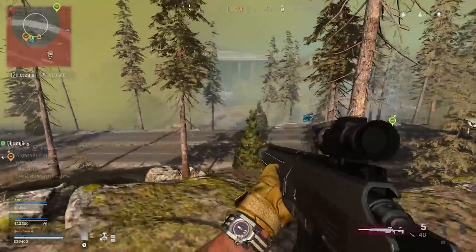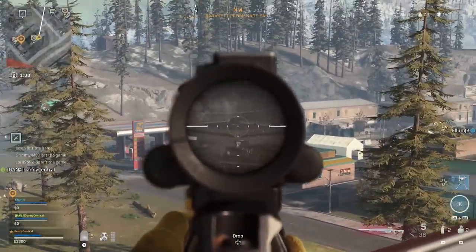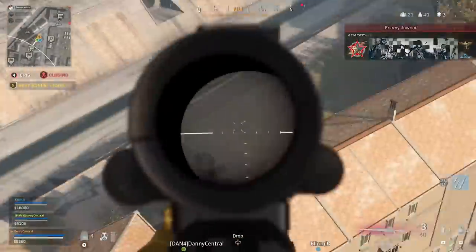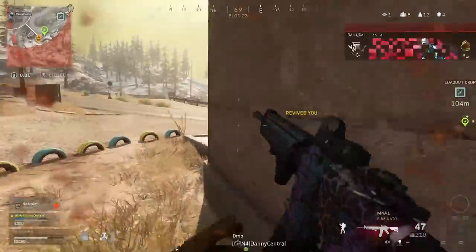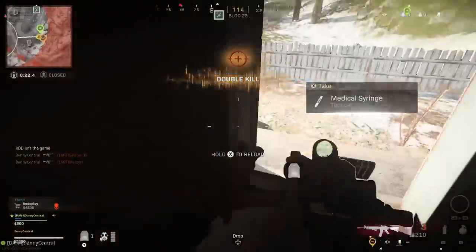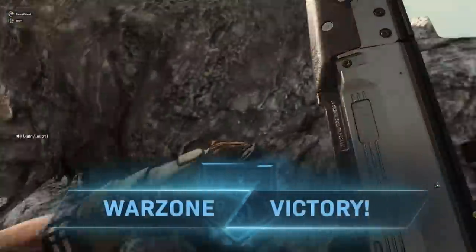The next thing you're going to want to do to improve your aim is to learn to center your crosshairs as you move around the world. What I mean by this is you're always effectively aiming at something — whether it's a corner of a building, a doorway, or a window that you think is the most likely place an enemy could appear. This means you're best prepared to start firing at an opponent as quickly as possible. Most players actually start centering without ever thinking about it, but if you actively add it to your game plan you're just going to become a much better player.